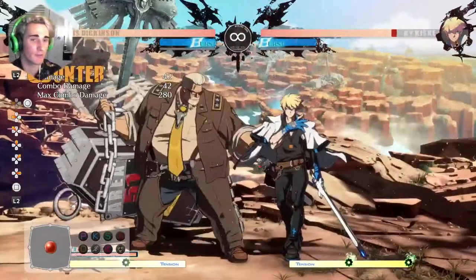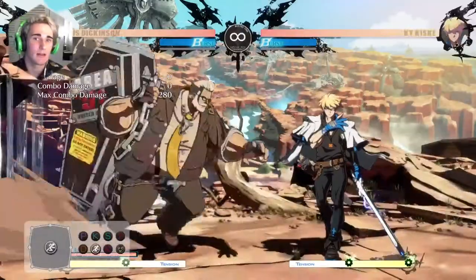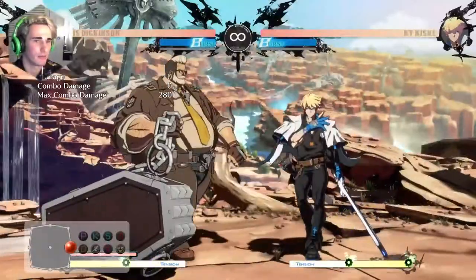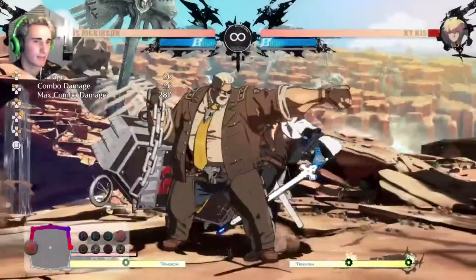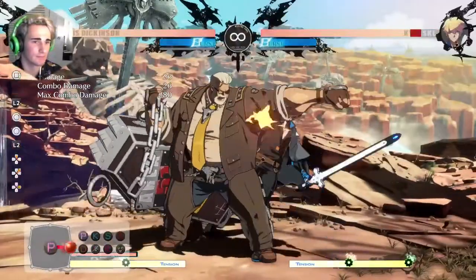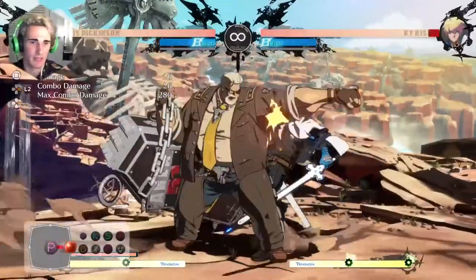These Behemoth Typhoons are really good because they leave the opponent in a hard knockdown state, so you get time to run up and go for your close slash or your heavy slash and get a counter hit if they press buttons on wake-up. You can go for Oki, you can go for throws, or if you do this Behemoth Typhoon, you can try and get a crossup jump heavy slash.